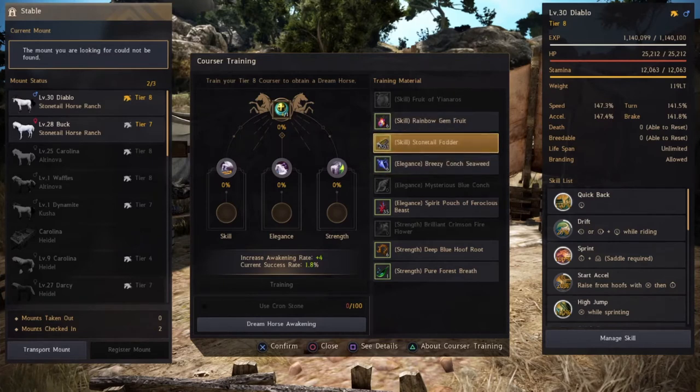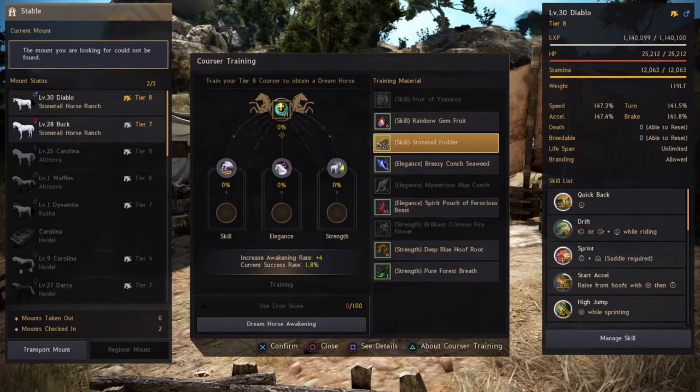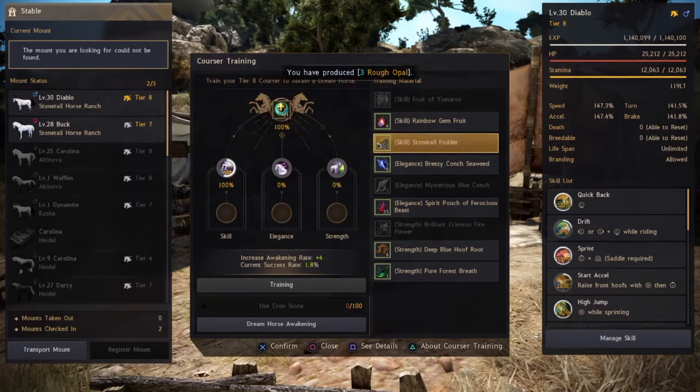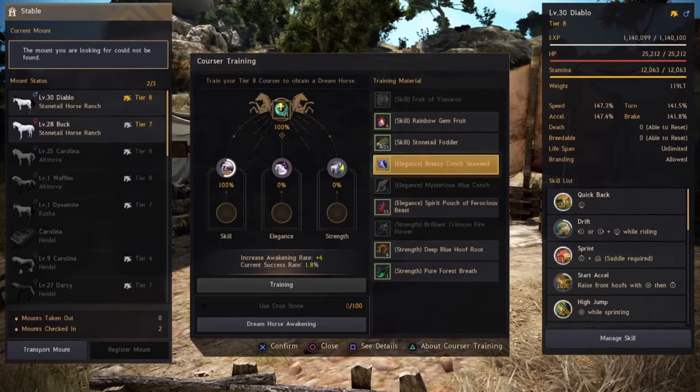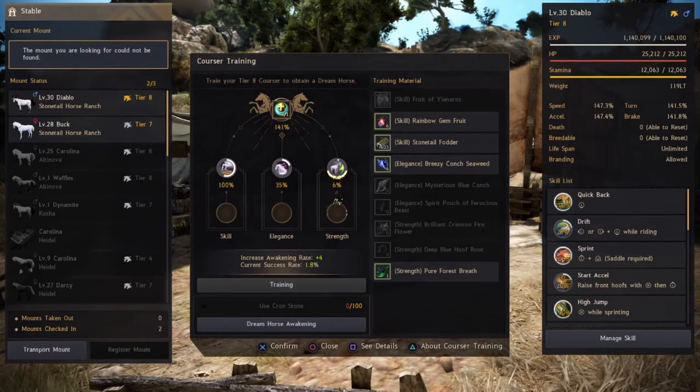Each category fills up to 200 percent. Bear in mind: you can fill each category to 100, but after 100 each proc from that same category is only worth half. So I can put in 100 stone tail fodder and train to fill it to 100, then the next 100 will only be worth 50. I can then utilize the other items to supplement — I'll add the breezy conch seaweed and spirit pouch, which takes me to 135, and then add some deep blue hoof fruit as well.